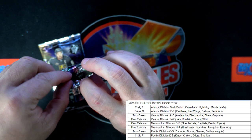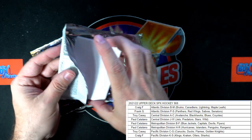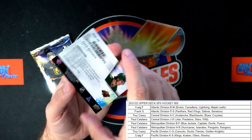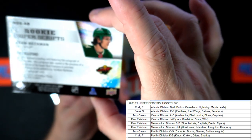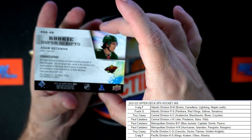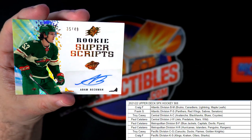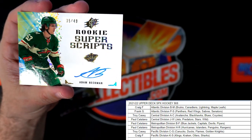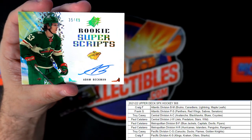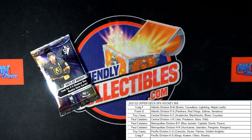Dummy card goes away, and then we have a Minnesota Wild rookie super script — Adam Beckman. This is going to go out to Paul C. Nice auto, Paul — 35 of 49. Adam Beckman, nice! Paul C, Minnesota Wild, coming out to you.